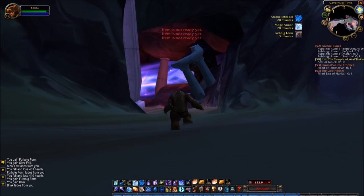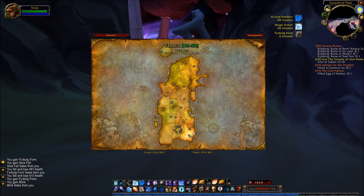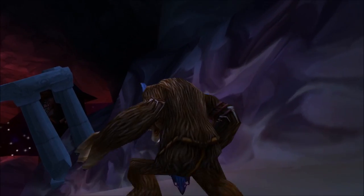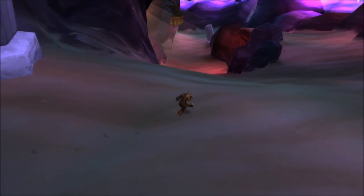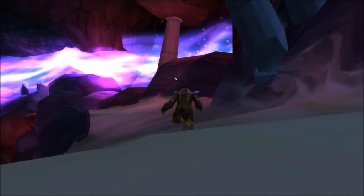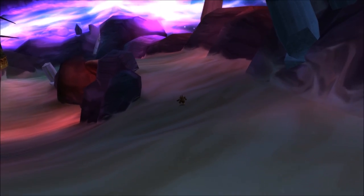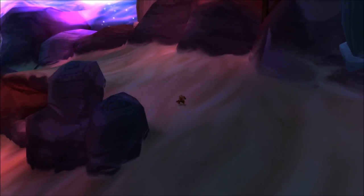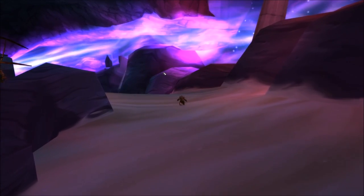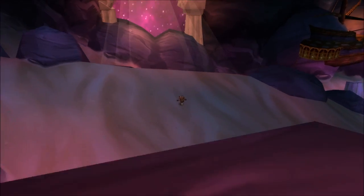Now we're coming up to another cool spot in the Caverns of Time, and this is like a major theme here. As you come up to this part, it's really cool — there are more of these columns and this purple energy just kind of flowing, almost like a river, very cool looking. I don't think this effect is used really anywhere else in vanilla World of Warcraft, not to this scale. It's very large and very cool.